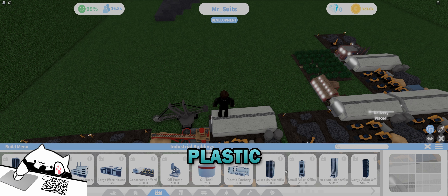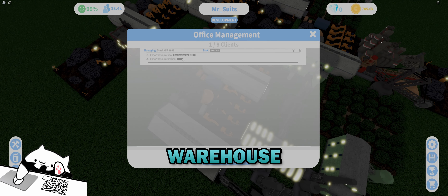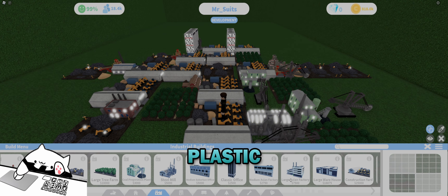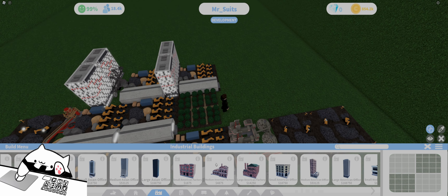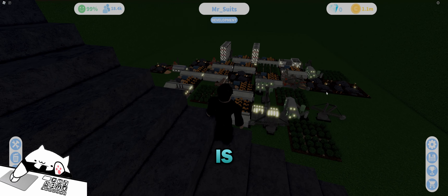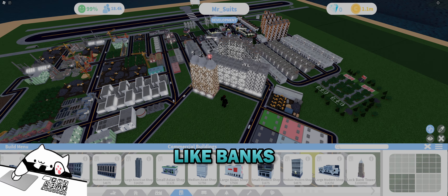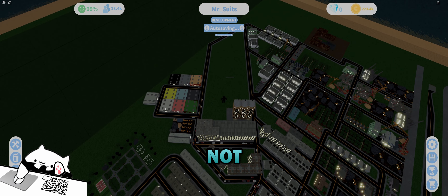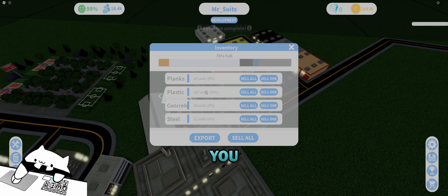Construction yard for sand, then glass. We need another construction yard for the last factory. You can already see things getting delivered because of all the other yards we have down here — it's really nice. Another office building placed. We hit 100% happiness — I went from 99 to 100 just by building more things. Probably because of the new jobs being filled.